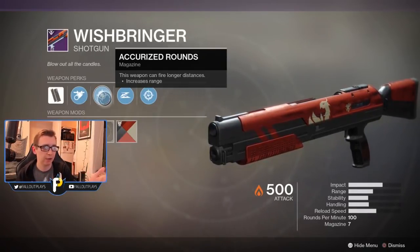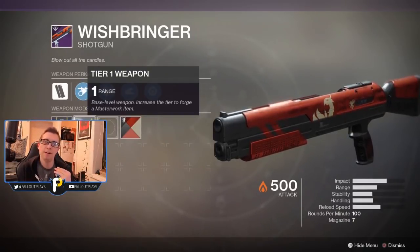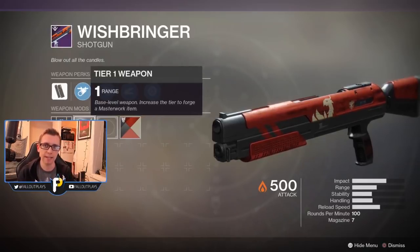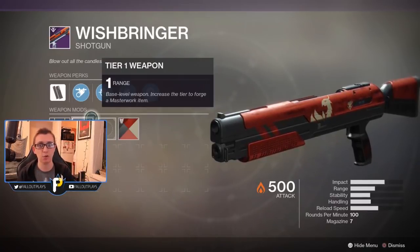We also have Accurized Rounds and the Range Masterwork perk. While those perks aren't very sexy on a shotgun — they don't do anything unique and fun like, say, Trench Barrel — it's bland, but it's very effective. You always want range on your shotgun, because that's going to help with getting kills at any range: medium range, longish range, even short range.